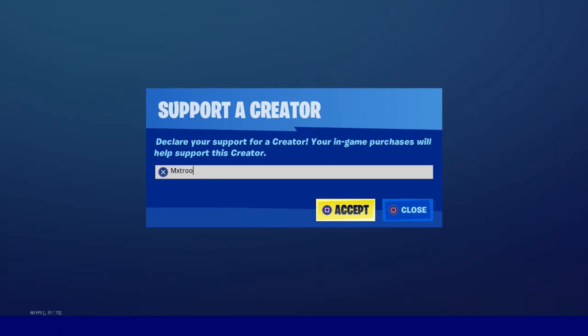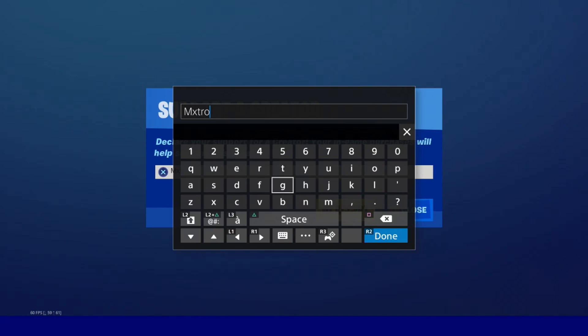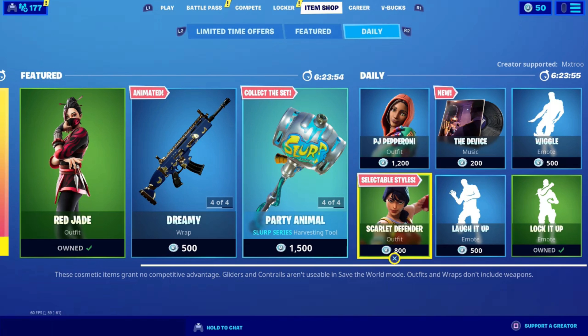Shout out to Epic for letting me have a creator code. You do not have to use my creator code at all, but if you do, it will mean a lot to me. It's MXCRO — after that you just want to hit accept, two O's, and you're pretty much good to go.